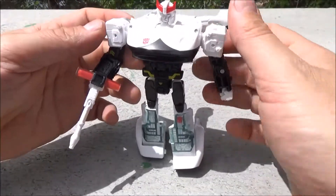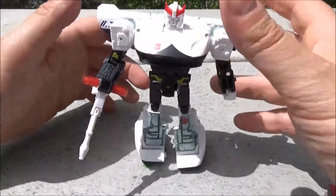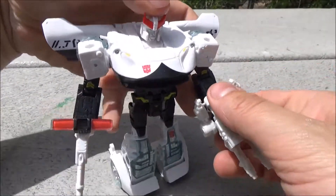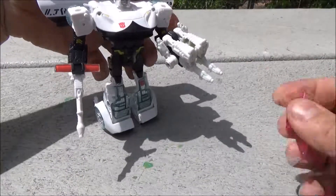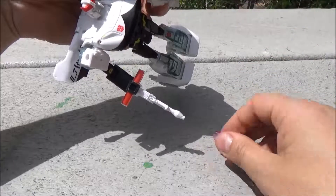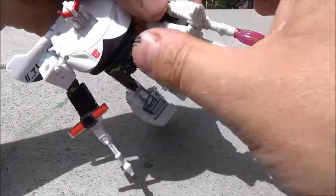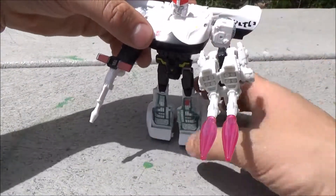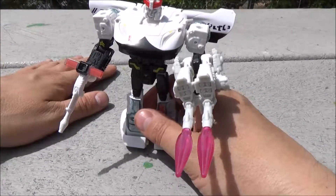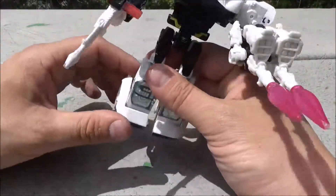Robot mode — it is a bit skimpy. Since this line is festooned with characters that are also weapons — Targetmasters — you can have them in his hand, or you can fit a large number of either Six Gun's or Cog's weapons into one of the many ports on him.